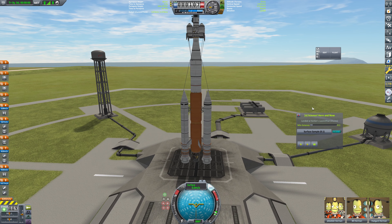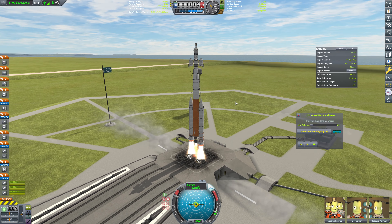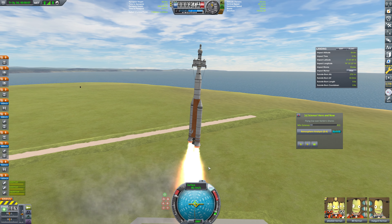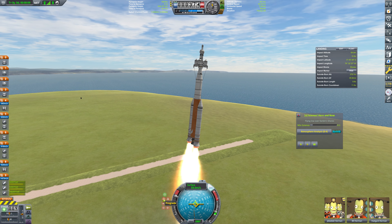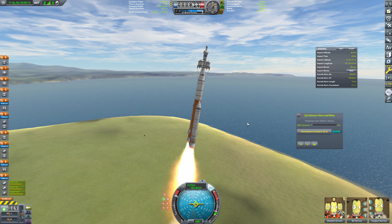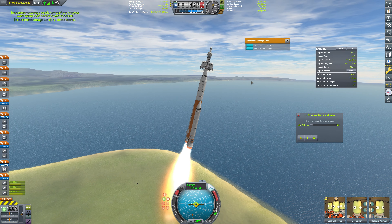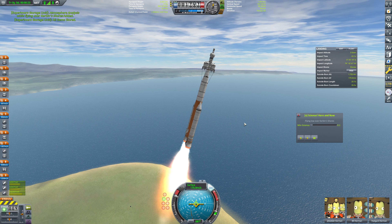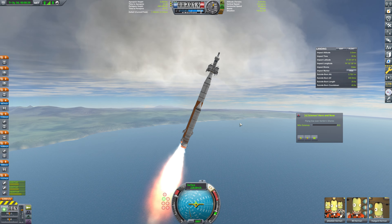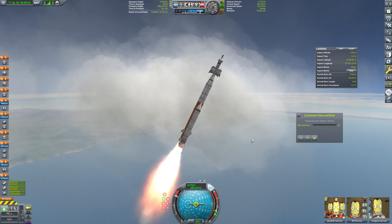So we're going to need to get into orbit here. That is, of course, step one. We'll throttle up and off we go. We're going to be at full throttle basically the whole way, and we're going to get as much horizontal speed here as we possibly can. We'll just lock to prograde at this time. We could grab this atmospheric analysis, I suppose. Collect that. There we go.